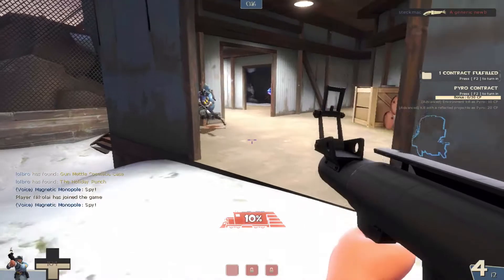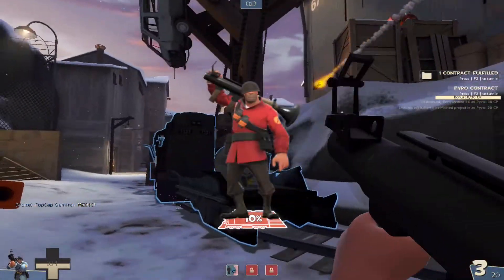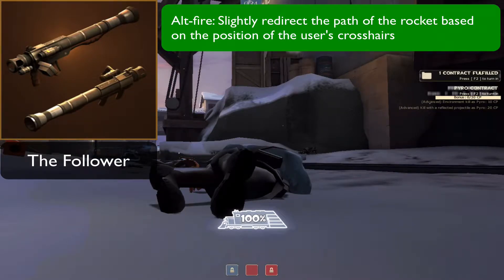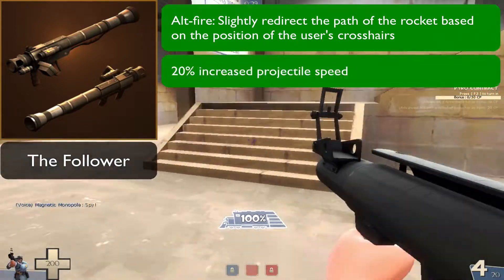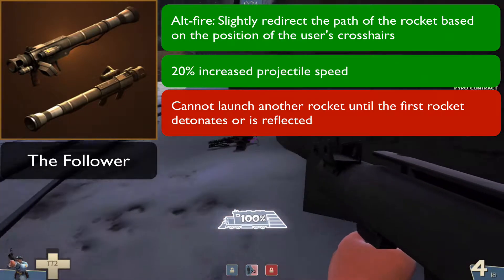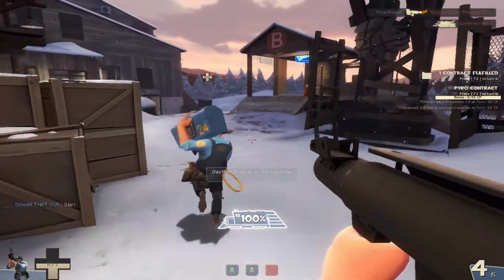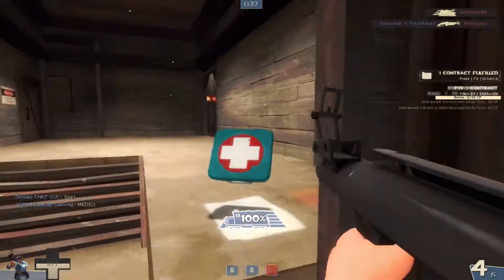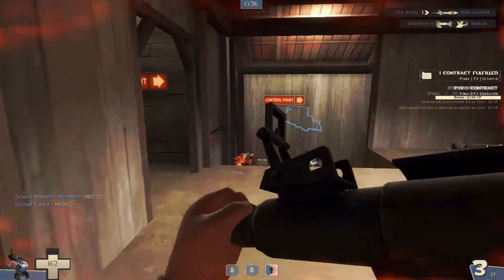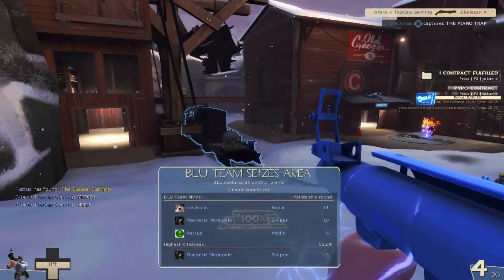The next two weapons are for the Soldier and the Heavy, each having one weapon. For the Soldier, we have the Follower. With this rocket launcher, when you hit alt fire, you slightly redirect the path of a rocket based on the position of your crosshair, and on top of that it has a 20% increased projectile speed. However, the negatives are you cannot launch another rocket until the first rocket detonates or is reflected, and a minus 10% damage penalty. The best way to think about guiding the rocket is that it gets redirected based on where your cursor is looking — if it's firing off to the right and you're looking dead center, the rocket will start redirecting towards the center of the screen.